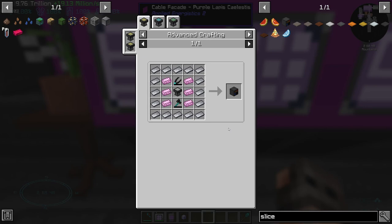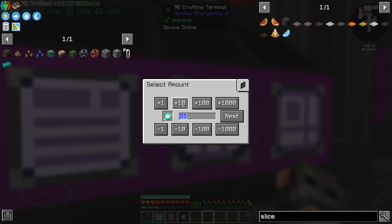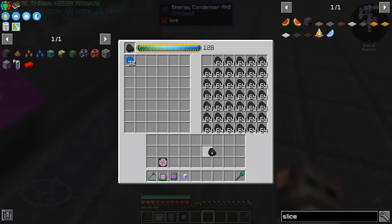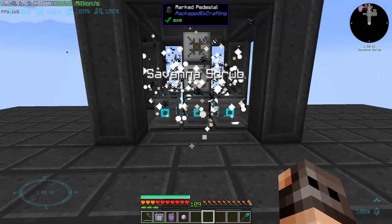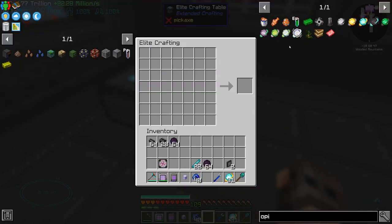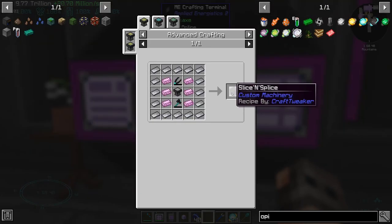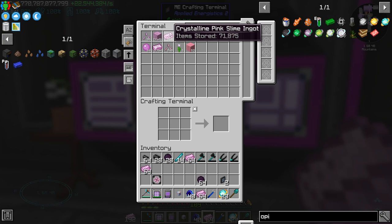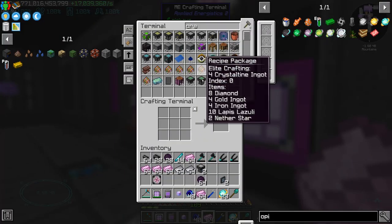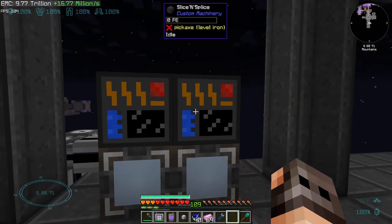Just before we wrap up, let's do something very important as well: slice and splice. We are going to need dark matter shears and a dark matter axe. It's a very good thing that I automated the Opinium course. We get a bunch of coal. This is like the best machine — I did call it the best machine ever. We are going to have two dark shears and two dark axes. So: pink slime, steel plates, and two crafting tables. Can I make it? Yes, perfect.